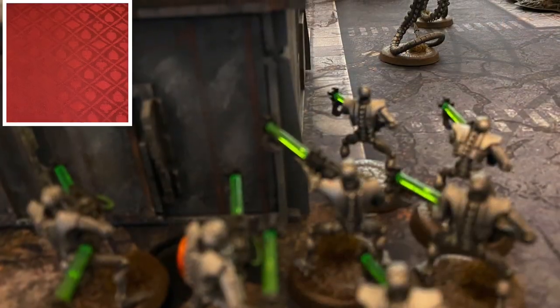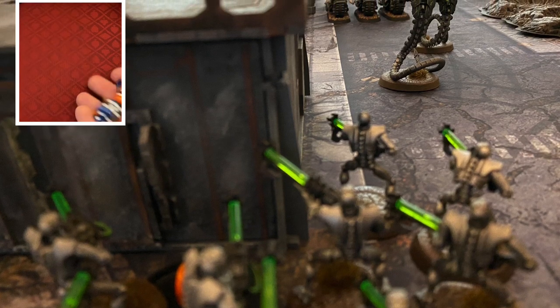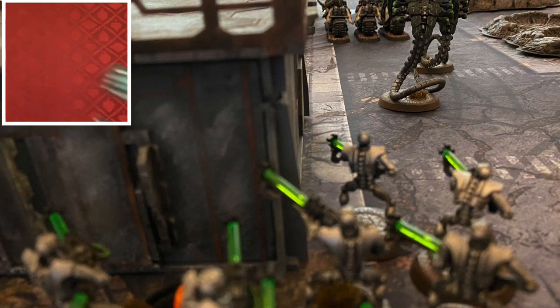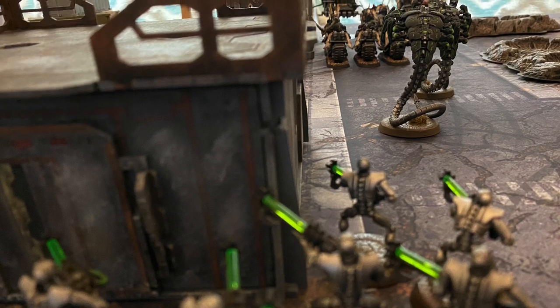The Necron Warriors are going to shoot first at the Ravenwing Black Knights. Only six are shooting — they need threes to hit and will get three hits. They will get two wounds needing fives, and then the Black Knights are going to roll armor saves on three-plus, and they save both. So they're good.